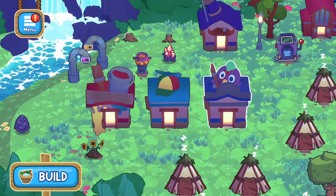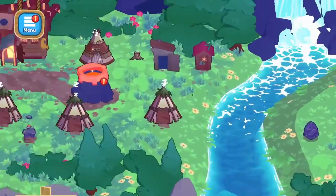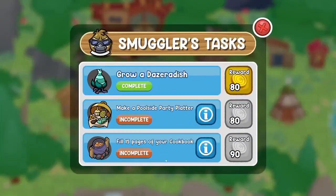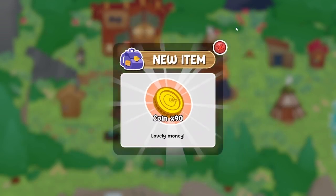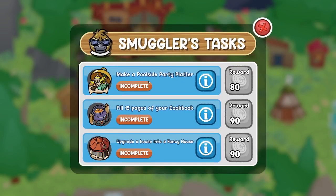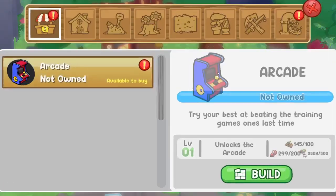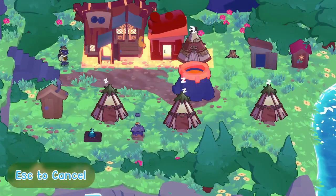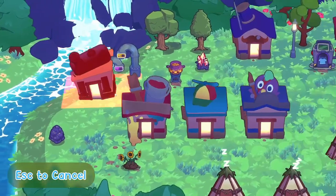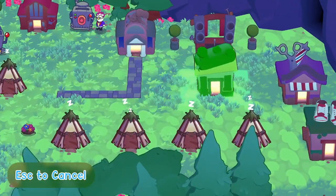We have to go and explore that cave. I'm a little bummed out that we can't get those coins. We get this task done for the smuggler, and we won the Cloud Kingdom tournament, so we can go ahead and claim that. We can also build an arcade, which is pretty cool. Let's go ahead and do that - I wanted to put it right next to the training, but it doesn't look like we'll be able to because we don't have any space.